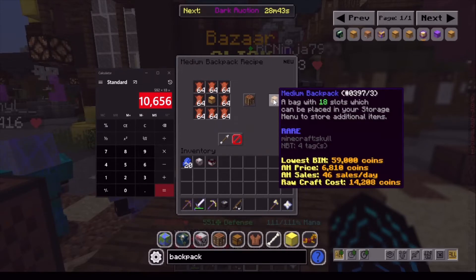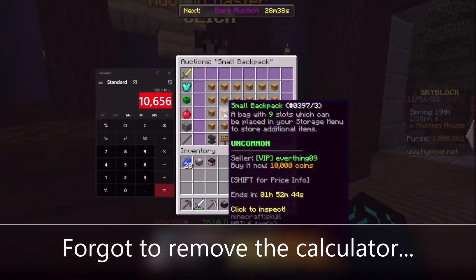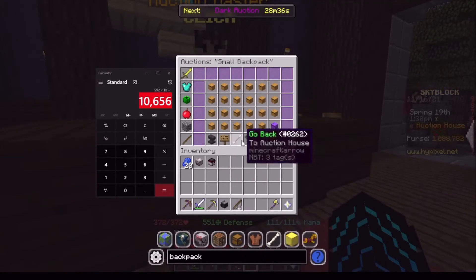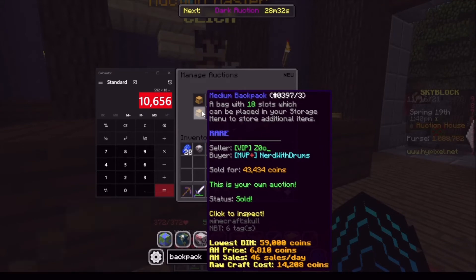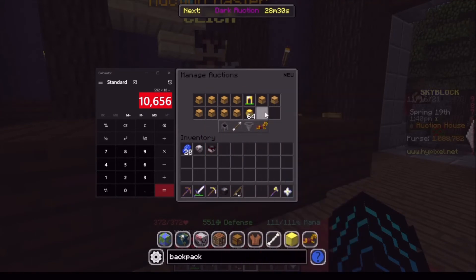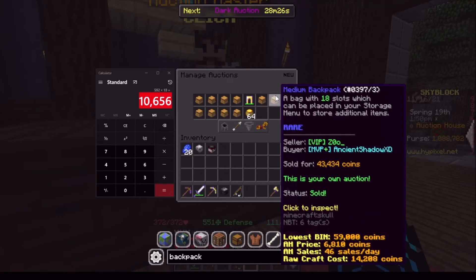As you can see, the lowest buy-it-now is 59,000 coins. So you go to the auction house and sell your backpacks. As you can see here, I sold a bunch of them for 40,000 coins and spent about 10,000 to craft them. They sell within an hour in my case.